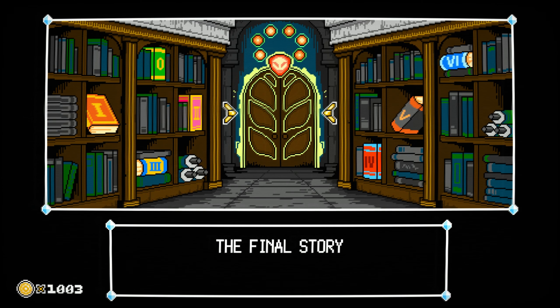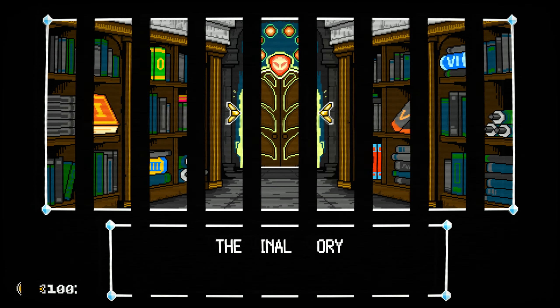Hey guys, welcome back to another episode of New on Steam. Today we're playing a little bit more Rava 2 and the Phantom Library. We're here at the final story, so I'm guessing this is the final stage. We've only died twice in this game — once on a boss and once actually in the stage — so we will see what challenge this brings us.